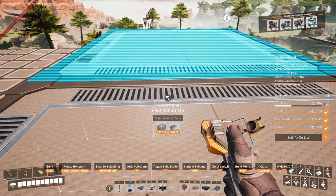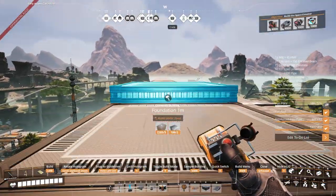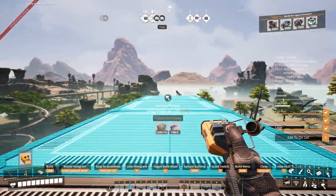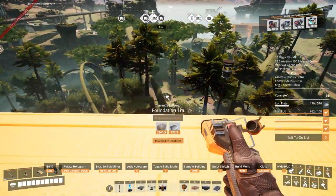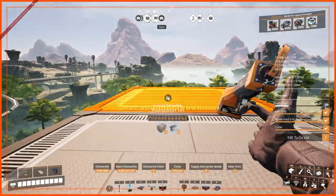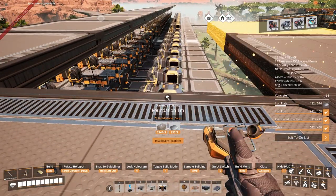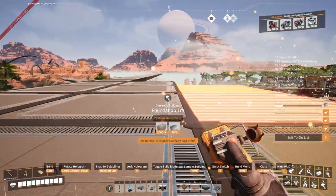Now we gotta do the same thing on this level, and that will be 72 constructors. I'm almost out of iron plates. I'm gonna try to use mostly skylights on the top floor — I'm gonna try to rely on natural lighting rather than building a whole bunch of lights, just to keep the performance under control.